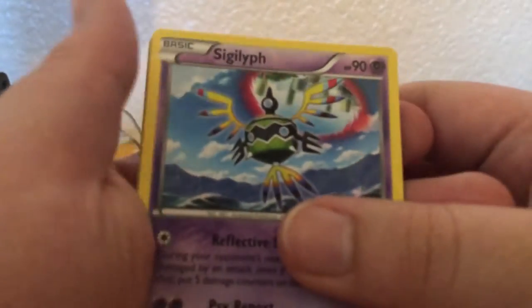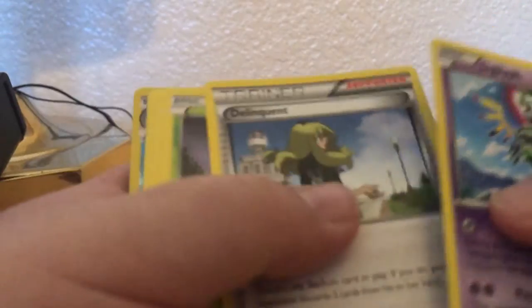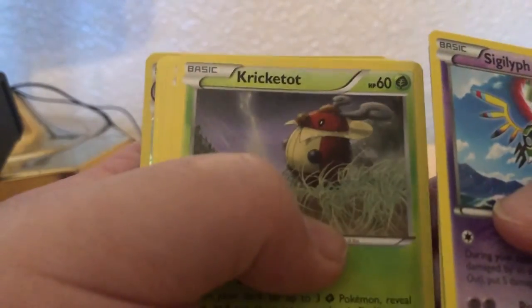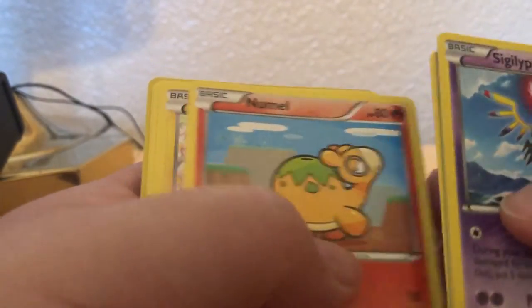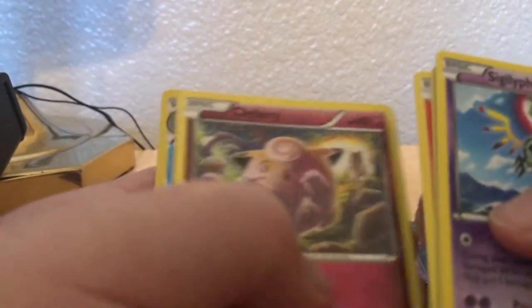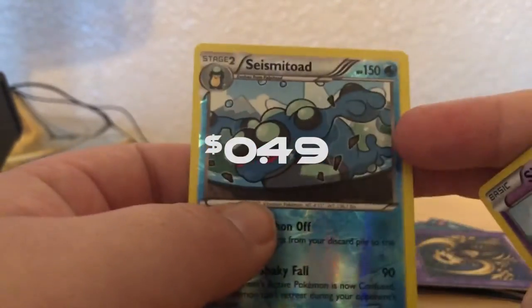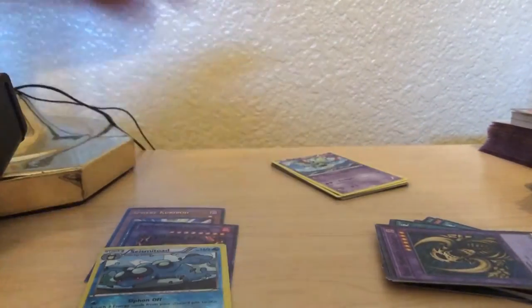Let's see. Sigleaf, Reverse Valley, Delinquent, Krikatot, Numel, Shinx, Chikorita, Clefairy. Ooh, a Seismitoad. And just a Zebra Strike. Okay. That's a nice card right there. Let's put these separate over here.